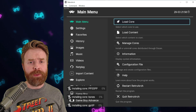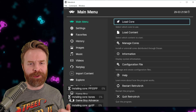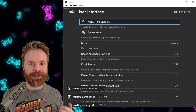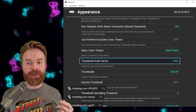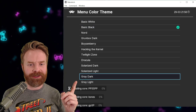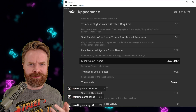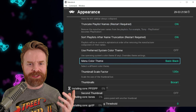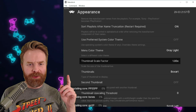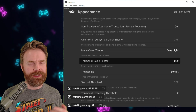To quickly go over these new UI elements, I'm back on RetroArch — my cores are still stuck at 0% installing. I'll go into Settings, scroll down to User Interface, and then go to Appearance. From here, I'll scroll down to Menu Color Theme, and I can see the brand new themes: Gray Dark and Gray Light. I really like the appearance of Gray Light. Basic black is what it's normally set at, but Gray Light looks pretty good. Right under the menu color theme, we can also see the thumbnail scale factor.